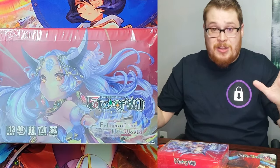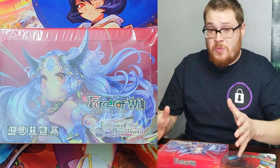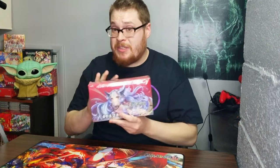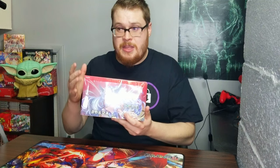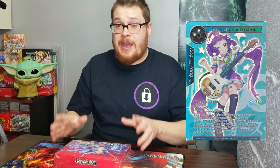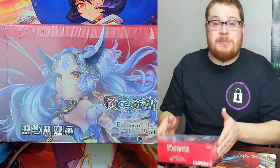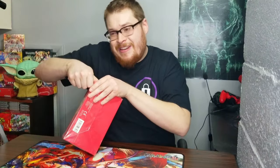Today we're going back to one of my favorite sets of Force of Will — we've opened this one before. It's Echoes of the New World, and it's special to me because this is where I got my first uber rare. There are other things in this set I'd love to collect, including the rest of the band — the little variant cards of all the girls in a K-On style, all playing different instruments. We got Cayuga last time but I believe there are four more we need to find.